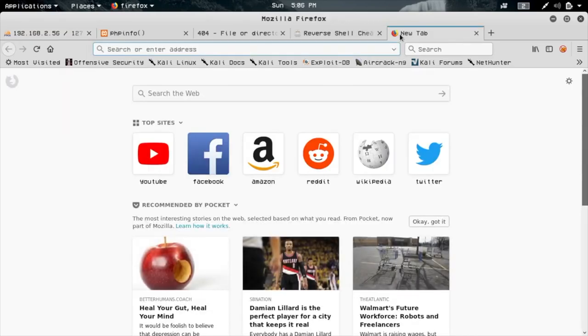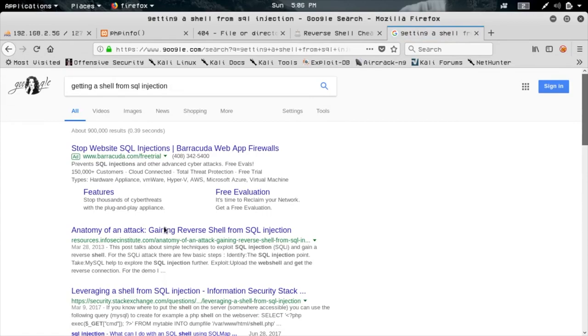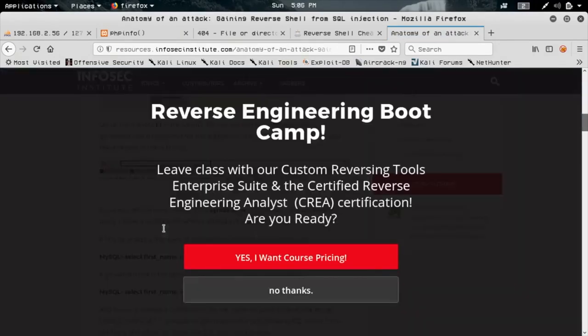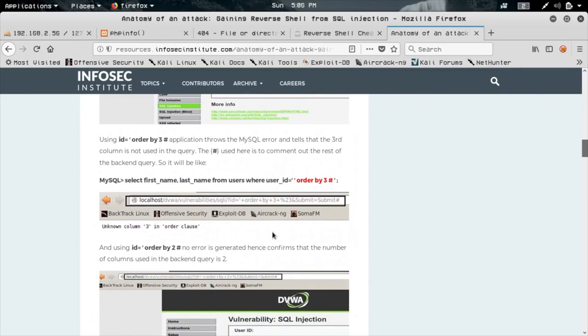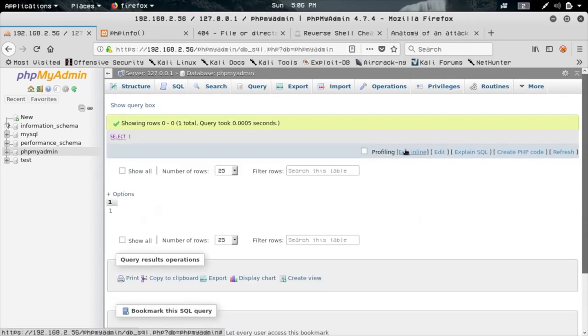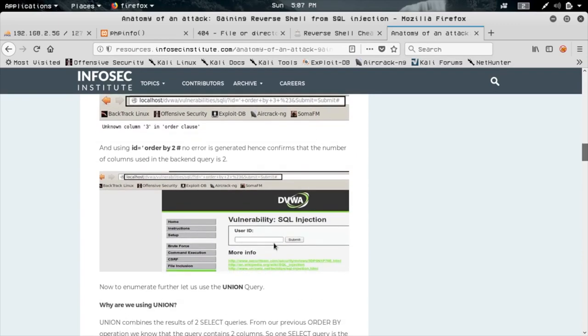Let's think about getting a shell from the database. There's a great article using the Damn Vulnerable Web App approach. If you can get a shell with SQL injection, you can also get a shell by just running SQL queries directly. We don't have a SQL injection vulnerability here — we just have a plain SQL command prompt where I can run whatever SQL I want. So it's even easier than SQL injection; no weird escaping needed.